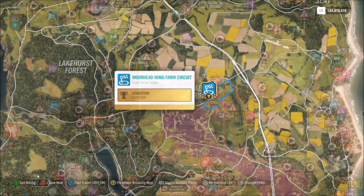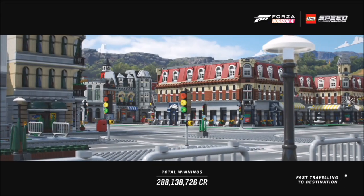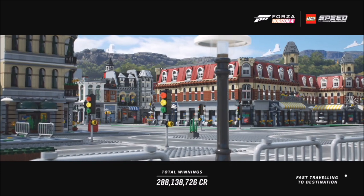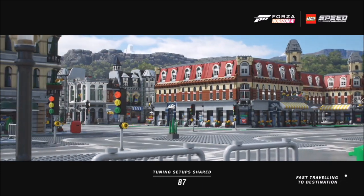The first challenge just wants you to get five triple pass skills. I did this at the Moorhead Farm wind circuit but you can do it on whichever race you want — it's entirely down to yourself. I picked this one because the corners are quite easy to get some pass skills.